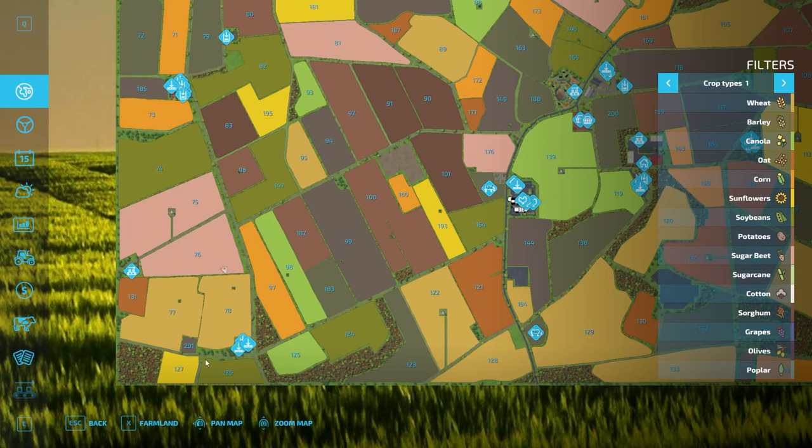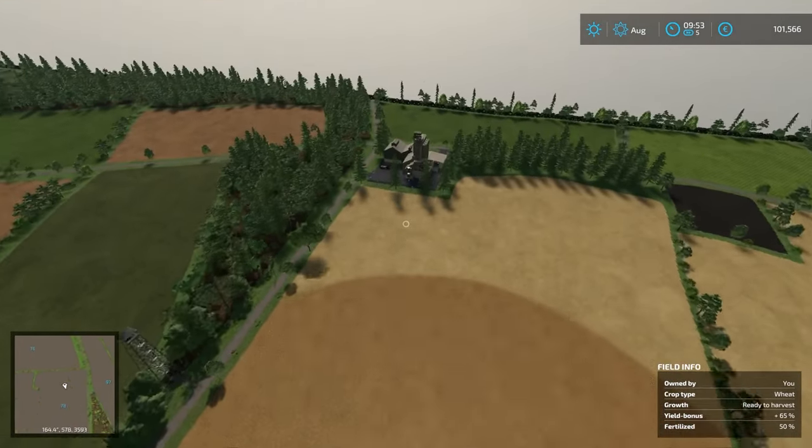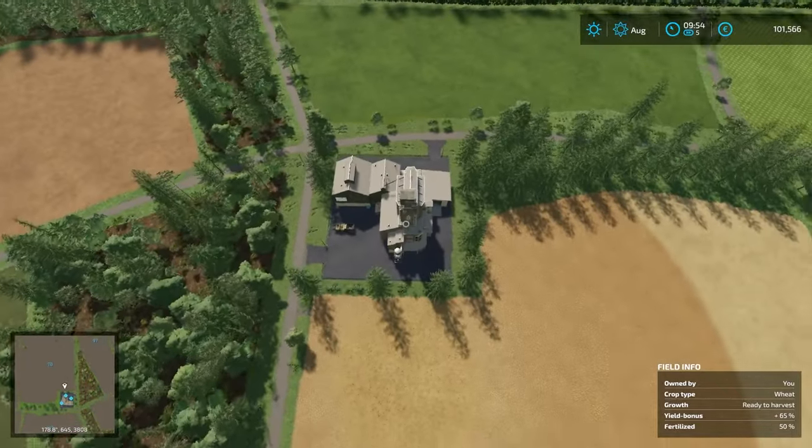Straight ahead we have the grain sale and debris crusher — a couple of little sell points in here. There's the debris crusher down there and this is the grain sale.